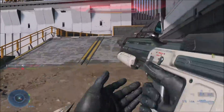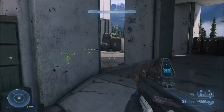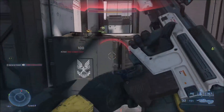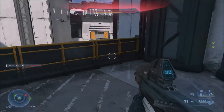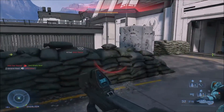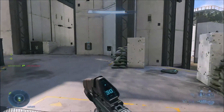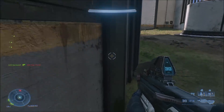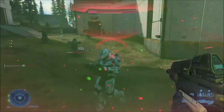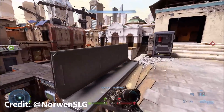Now this next one is a classic Halo 2 glitch. It's a BXR from Halo 2 — it's BXP in this game. Basically you're melee cancelling, which has been around for a while in many previous Halo games. Except every time you melee cancel, the melee still counts, and it's such an overpowered glitch. It's pretty much just rapid melee through enemy shields, and even overshields just get shredded by this glitch. Some people actually want this glitch to stay, but it's pretty OP and it's a lot harder than the Halo 2 BXR glitch.